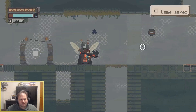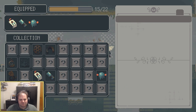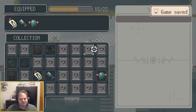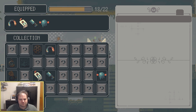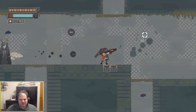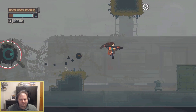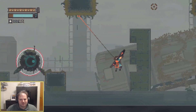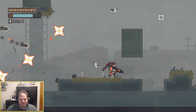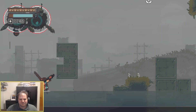Rusted Moss is a Metroidvania that draws inspiration from Momodora in terms of aesthetic and feel, as well as Bionic Commando with its focus on swinging — or more accurately, bungeeing — around the world. We play as a changeling in a world that mixes magic and technology. To bring magic back we must reassemble the pieces of Titania, hidden throughout the world, with bosses, enemies, and secrets standing in our way.